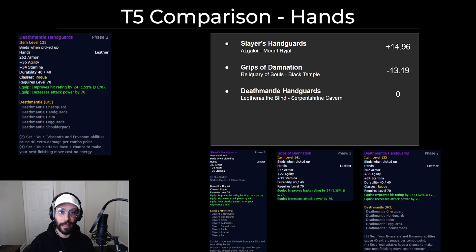For the hands, this is not even close — there is only one option to upgrade your tier 5 hands, and that is your tier 6 hands. Rogues will use the 4-piece and the 2-piece — it's definitely not negotiable, they're just too good. The Grips of Damnation are the closest thing you're going to get, and it is actually a downgrade from your tier 5 hands, so just don't even bother. The tier 6 hands are insane — hit, AP, Armor Pen, and a socket just don't come close, and it's one of your top priorities.